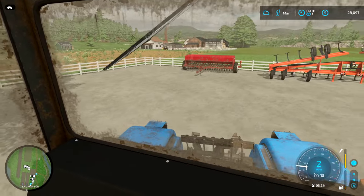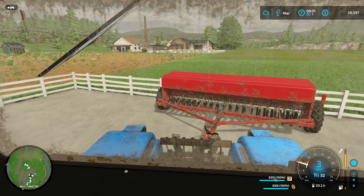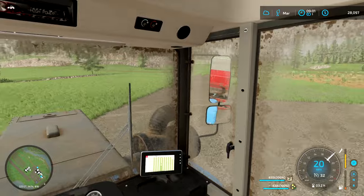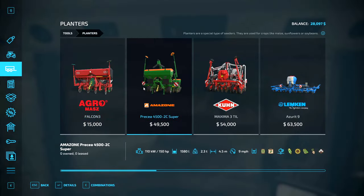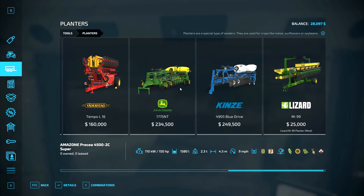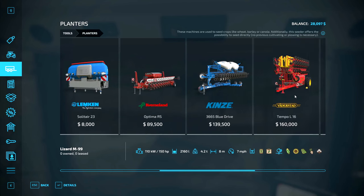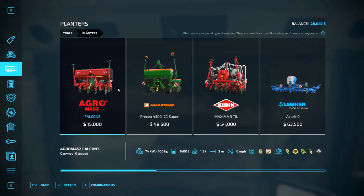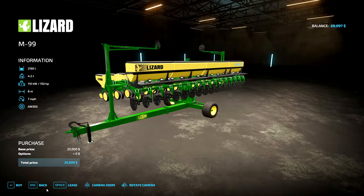Let's go ahead and attach this onto this sower — seeder thingamabobby. We're going to change it so that it plants corn. It doesn't plant corn. No! I think I might need a planter. Yeah, planter does corn. Do I have any modded planters? I do, I've got this one. I don't know if I want to use that. We kind of need to though, because I can't really afford any of the other ones. I can afford this, but that seems to suck. Actually I can afford this. We're doing it — we're buying this thing.